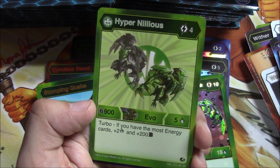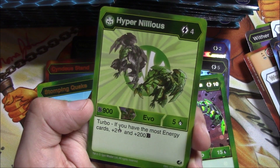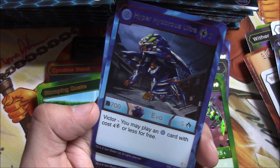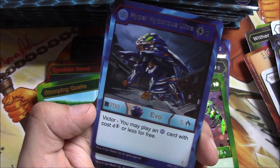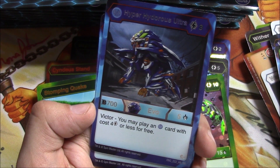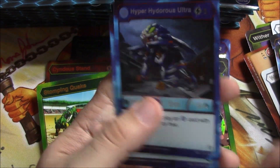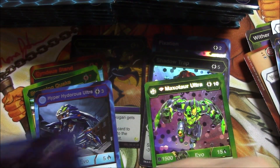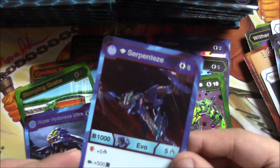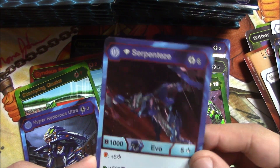Hyper Neleus — another evo, regular rare. Turbo: if you have the most energy, gain plus two damage and plus 200 B power. Hyper Hydrous Ultra — Victor: you may play a water energy card with cost four or less for free, kind of lets you have free plays. That's an Awesome Rare as well. And then Serpentine Diamond evo is our foil reverse — it's a rare.